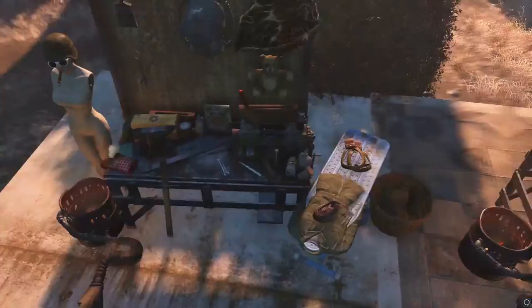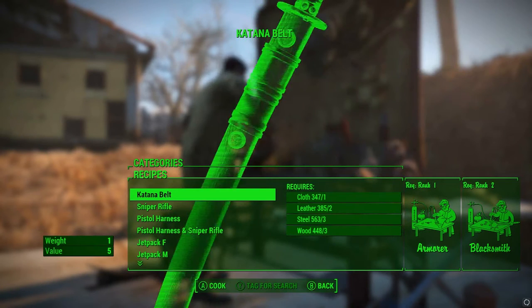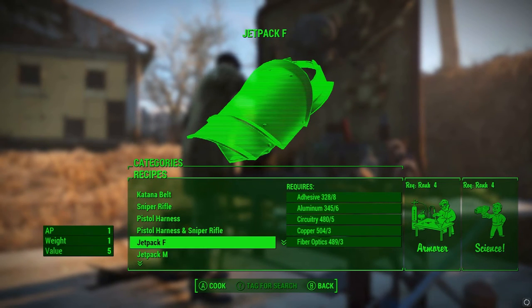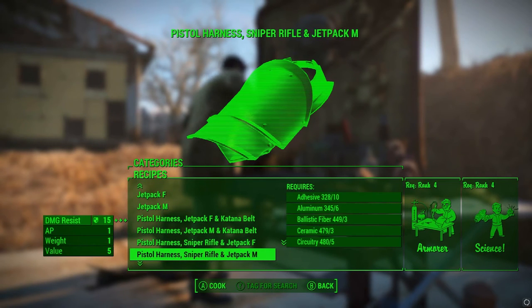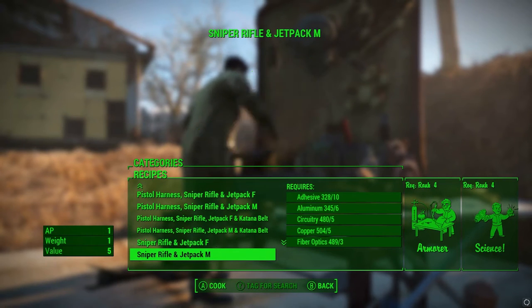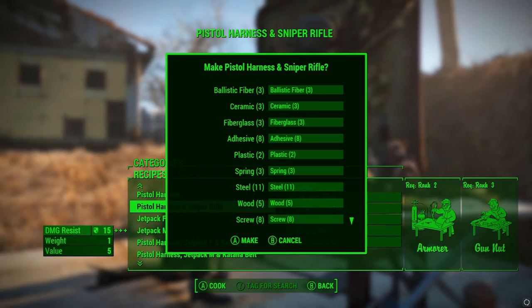Let's jump in and have a look. Under accessories you can see — pictures aren't all fully loaded but you get the gist — there's a Cortana belt, a sniper rifle which looks very nice, pistol holsters, pistol rifles, sniper rifles, jet packs, and loads of different things. So we're going to go with pistol holsters and a sniper rifle.